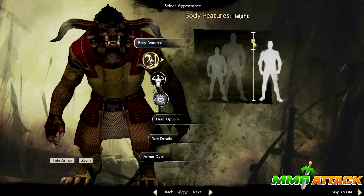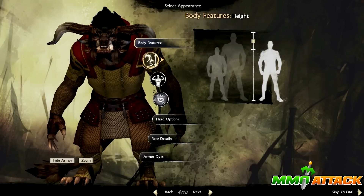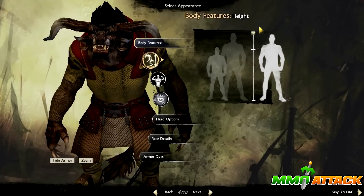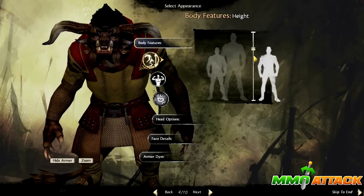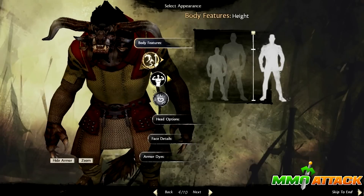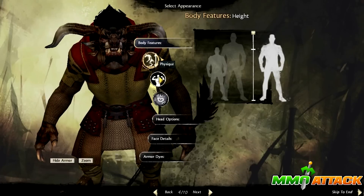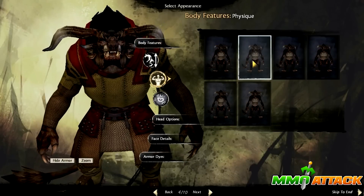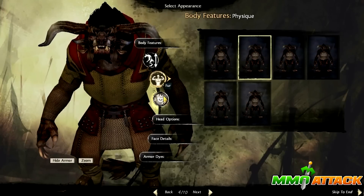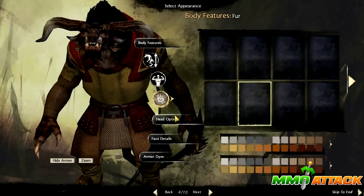Hopefully the framerate drops will be fixed now. So I chose a Warrior here. First off you adjust the height of your character - not that big of a difference really. You have the physique as well, again not too much of a difference, but it's nice to have at least something to adjust the body size.